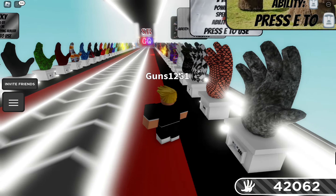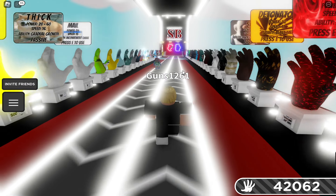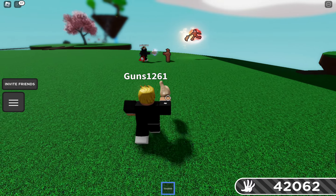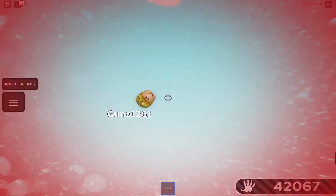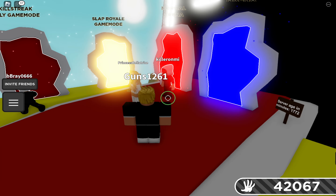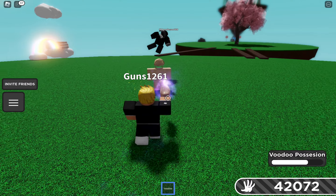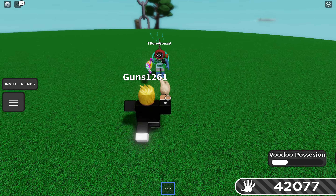The newest glove added to the game is Voodoo. What it does is when you hit someone, it leaves a voodoo doll behind. You first have to press E to activate the ability — Voodoo Possession — and then you hit the person and you can slap them to knock them off or whatever.